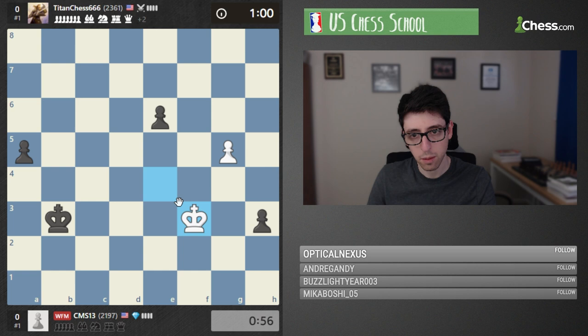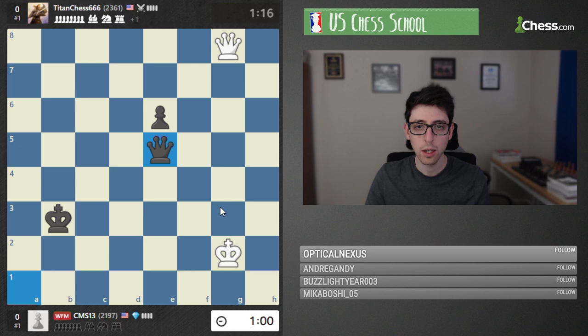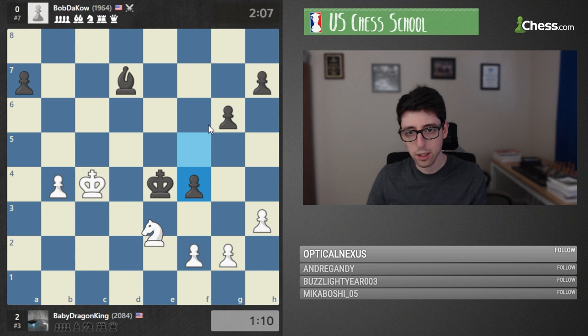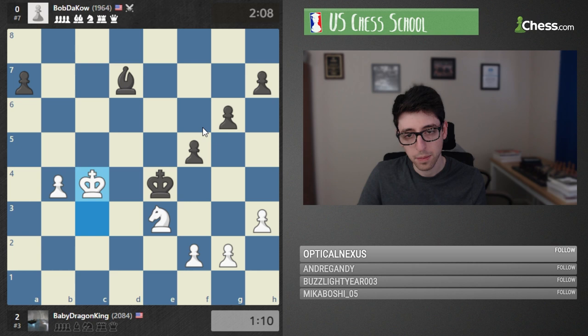Now check — okay, this is going to be a long queen endgame; objectively it's probably drawn, but it's difficult for the defender. White's king is actually in a good position — when the king is close it's kind of easy to trade queens and make a draw. Probably a draw here, but we'll see. Looks like white actually won a game, which is a little surprising but not totally unexpected because it is a blitz situation and the knight is a very tricky piece in blitz.